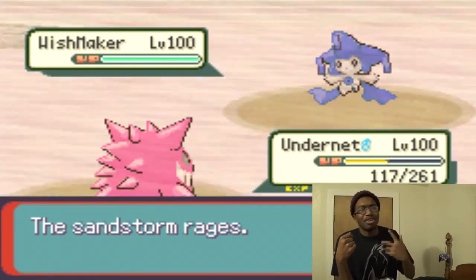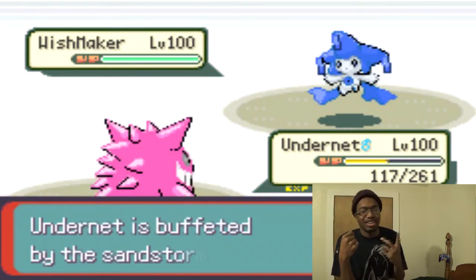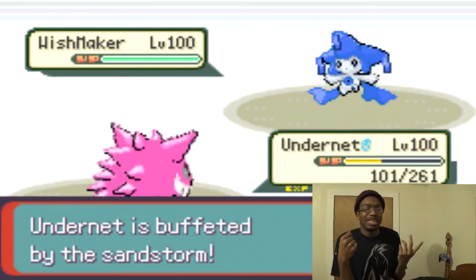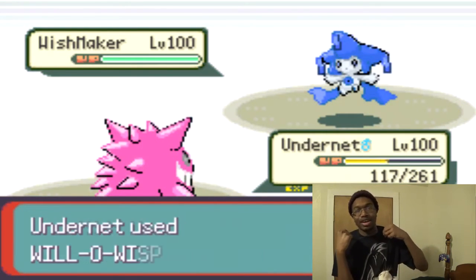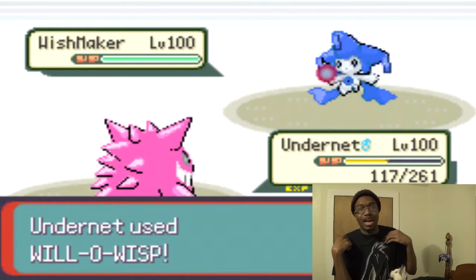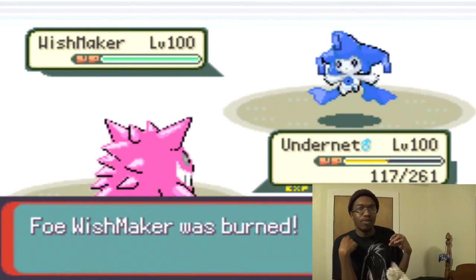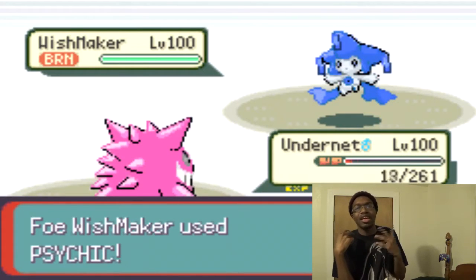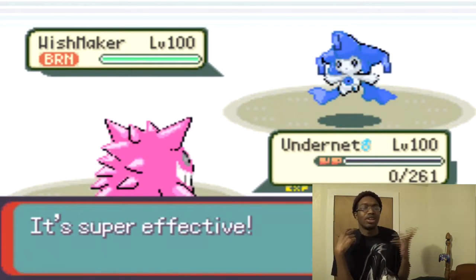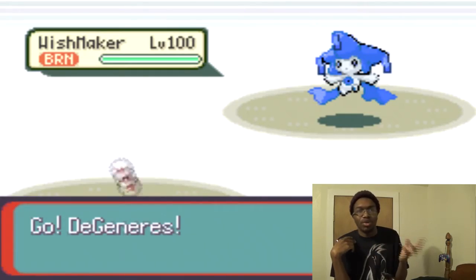He goes ahead and explodes, but my Gengar easily takes it since it's immune to Normal-type attacks. He brings in Jirachi, so I switch out and go for a Will-O-Wisp. It was really important to get a status on Jirachi because I don't want it using Calm Mind — Jirachi's love to do that kind of thing.